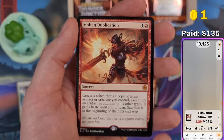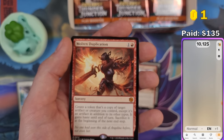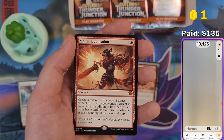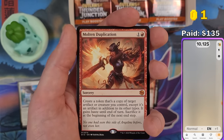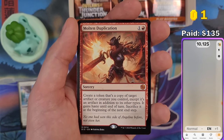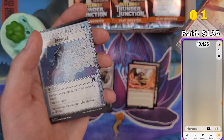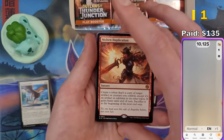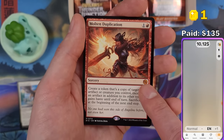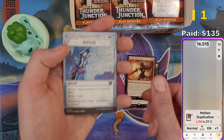Molten Duplication — a mythic from another set symbol. This is from the Big Score. The Big Score used to be an epilogue set for this set, but they decided to put it into the main set because the last epilogue set was horribly received by the community. So the Big Score is new cards, not reprints. This one is $6.39 — now it's getting better.